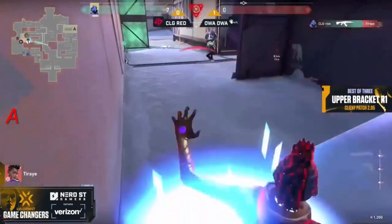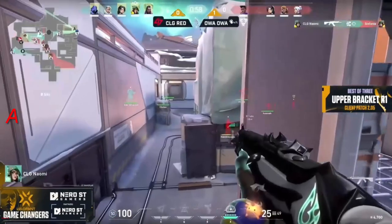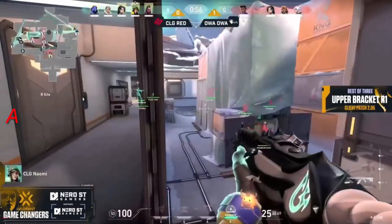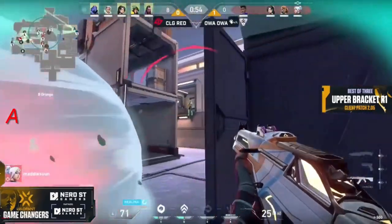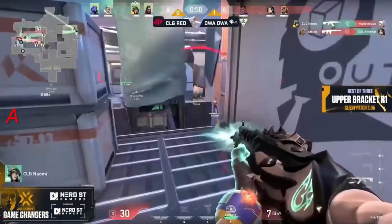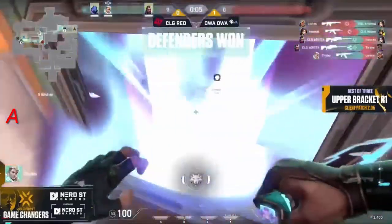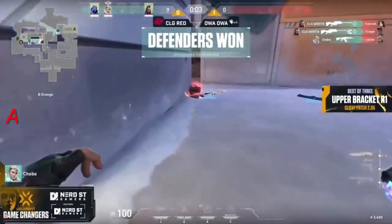Now we have the Gravity Well being pulled out, but it's still going to be Rise that comes out on top — she saves it. Really like how they're combining utility and abilities to make maximum usage. I'd say Maddie had a great first map card — capitalize on the second. All of a sudden it's a back and forth.